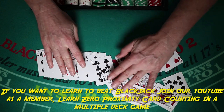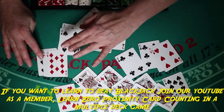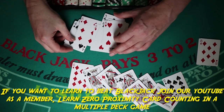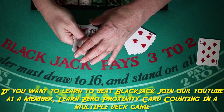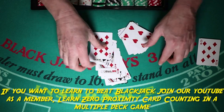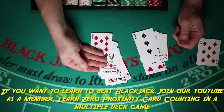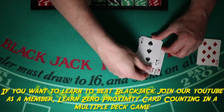Let's check ourselves — separate out the high cards, low cards, and neutral cards. Seven and eight are neutrals — there are four neutral cards; they don't count. We said we're at minus two. So there should be two more low cards than high cards remaining.